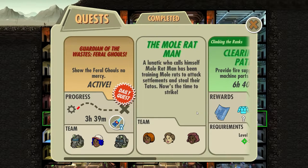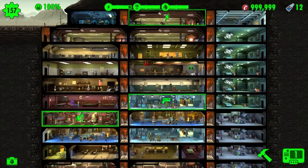A lunatic who calls himself Mole Rat Man has been training mole rats to attack settlements and steal their tatoes. Now is the time to strike, and we are going to do that.